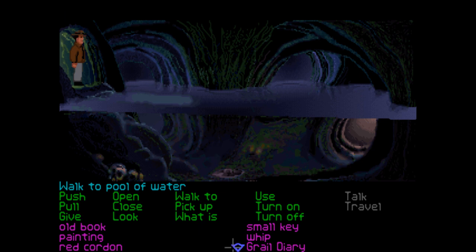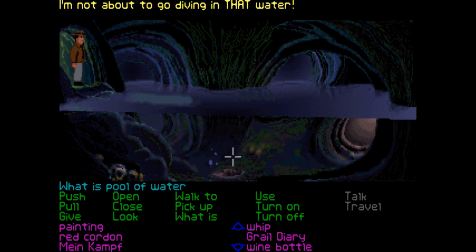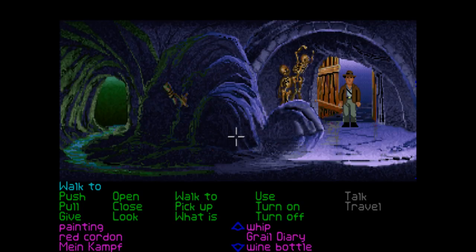He doesn't want to go into the water. I wonder if perhaps we have to throw that slab down there. He just definitely won't go in. My gut instinct is that we need to somehow get that slab moved. You can't open the diary here or even access the commands at this part. I can't remember where I've actually come from, but there's the slab. Maybe there's something in one of these other areas of the map we haven't accessed yet.